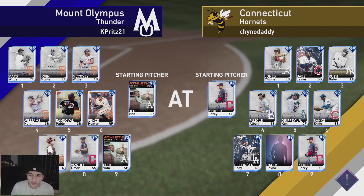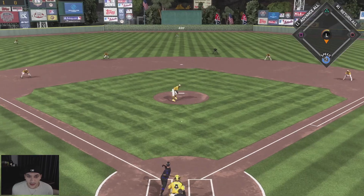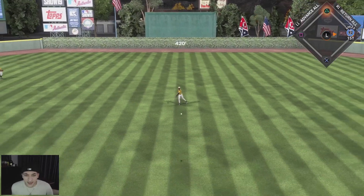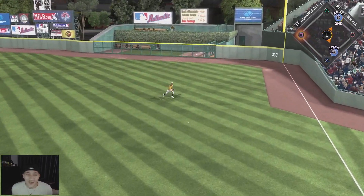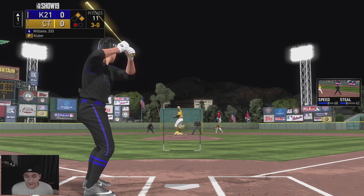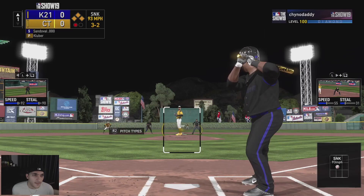The opponent has Cory Kluber, Chipper Jones, Javier Baez, Bruce, Pujols, Griffey, Ernie Banks, Bellinger, and a created player. A few lefties but overall a pretty nice team. Great base hit to start it off, Willie! Runners on first and second - good start to the inning. 3-0 count for Matt Williams, fine with a walk. Gives us bases loaded. Full count now for Pablo.